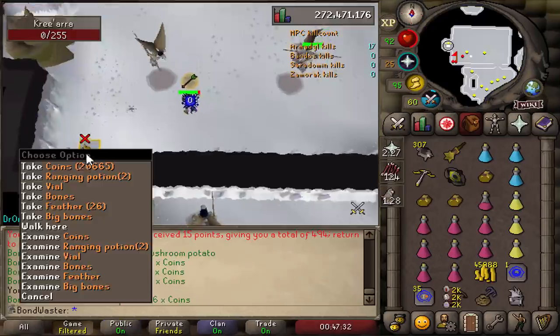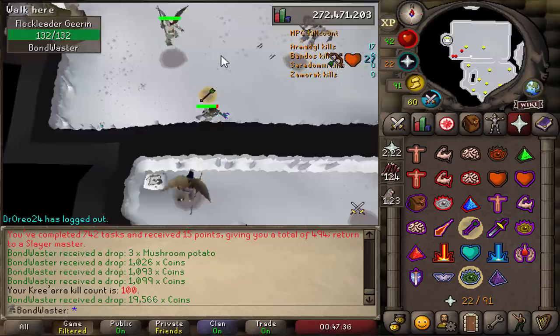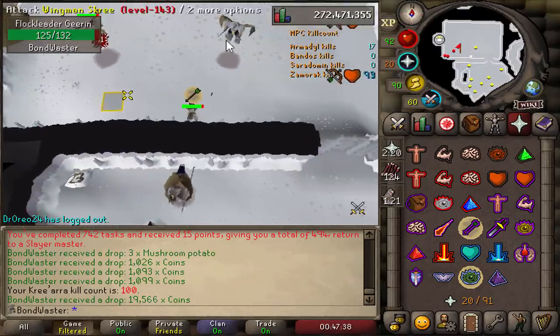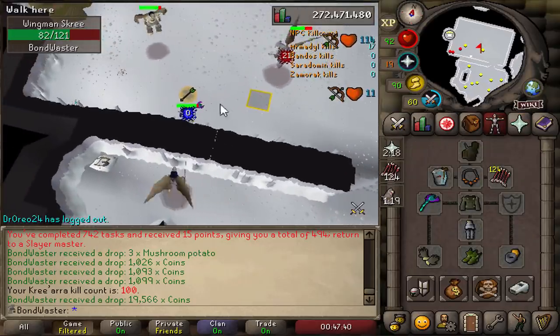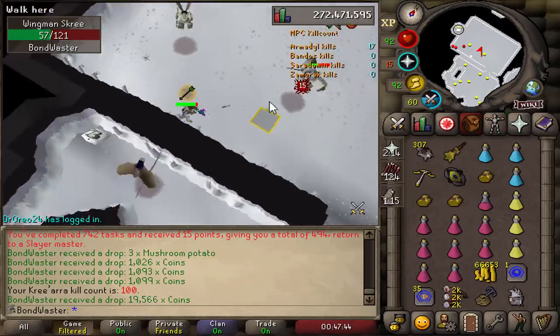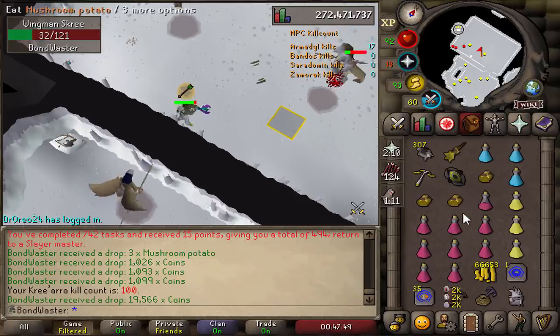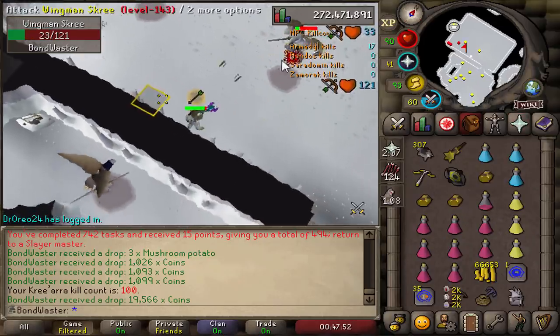We've had quite a few. There it is — 100 Armadyl kill count. This boss is not too bad, it's kind of annoying. But the only thing annoying about this boss is really hunting the chins. The boss itself isn't too hard to kill — you're getting usually 10 plus kills a trip, which is better than Bandos and better than Zammy for me. So I really can't complain.